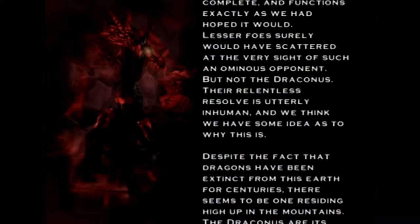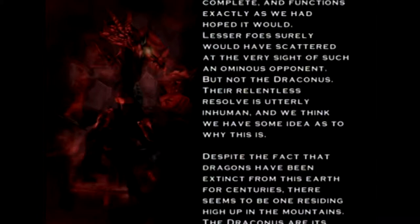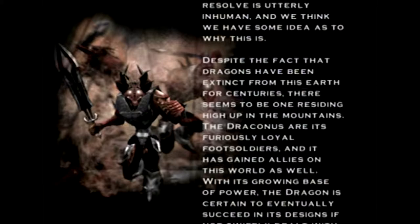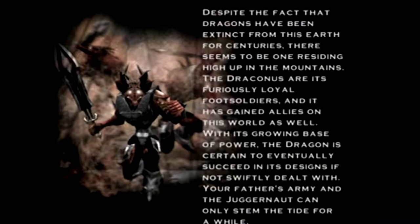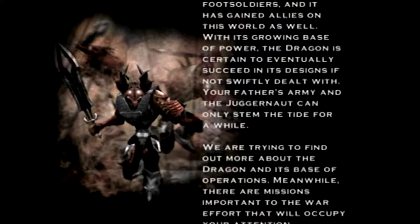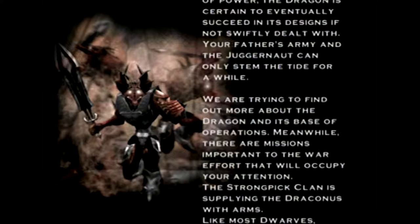Despite the fact that dragons have been extinct from this earth for centuries, there seems to be one residing high up in the mountains. The Draconis are its furiously loyal foot soldiers, and it has gained allies on this world as well. With its growing base of power, the dragon is certain to eventually succeed in its designs if not swiftly dealt with. Your father's army and the Juggernaut can only stem the tide for a while.